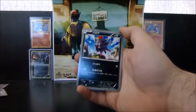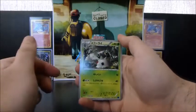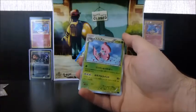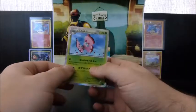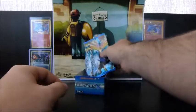We have a Tauros, a Zorua, Magcargo, a Swoopa, and this Flying Moth thing — which I couldn't remember earlier, and I still can't remember.